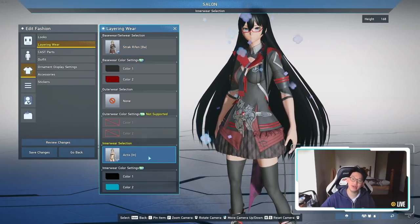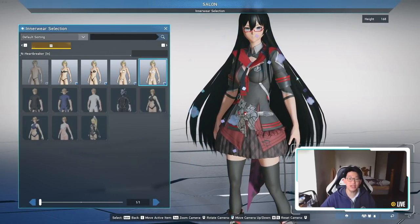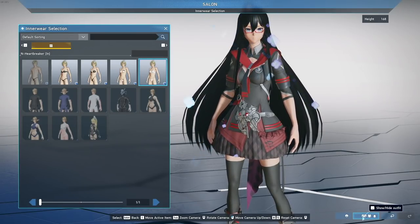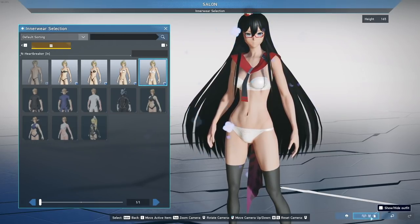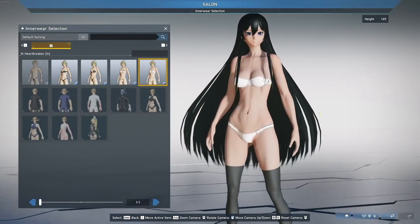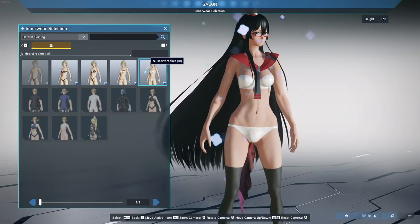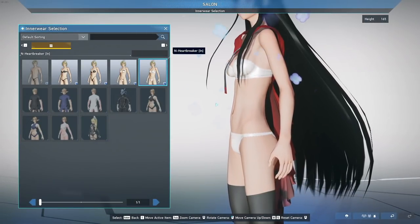Next let's talk about innerwear. When you click on innerwear, you can select from all the different options, but you can't see them because your base wear is covering them. To fix that, in the bottom right corner there's a 'show/hide outfit' button. Clicking it multiple times lets you hide specific layers — hide the outerwear and base wear, and now you can see the innerwear. I'm using heartbreaker innerwear, which looks like a simple cloth panty, which is pretty good.